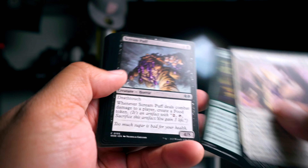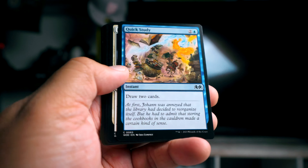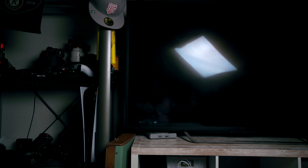Let's see what kind of cards we get out of this pack. We have: Moment of Valor, Toadstool Admirer, Scream Puff, Quick Study, Frost Bridge Guard, Territorial Witch Stalker, Candy Grapple, Flick a Coin, Protective Parents, Gallant Pie Wielder, Red Tooth Vanguard, Frolicking Familiar, Cruel Somniphage, and Intruder Alarm.